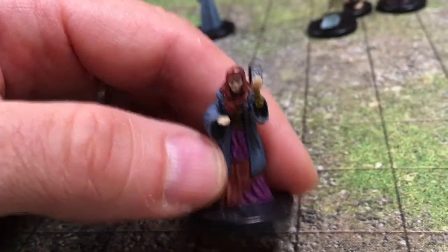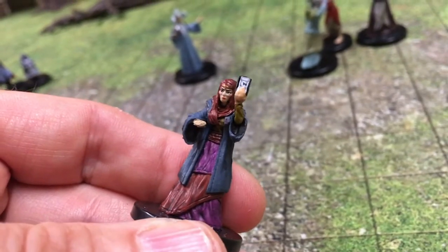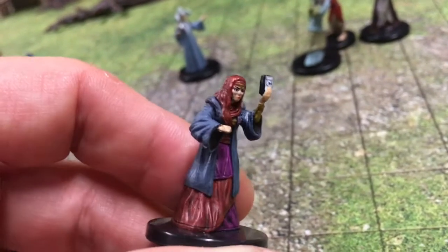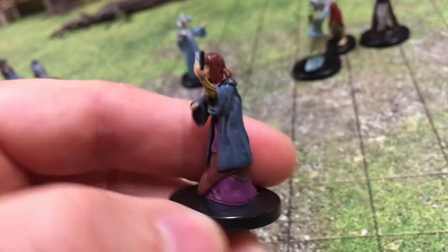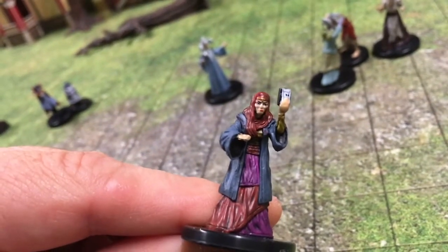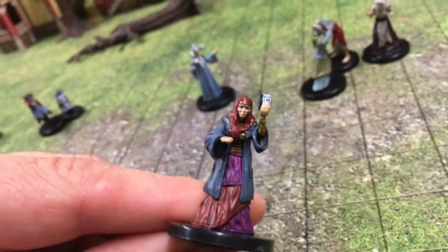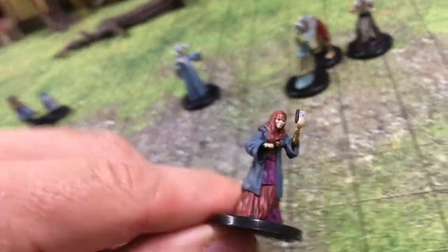Another early NPC that you may encounter is Madame Eva, depending on how you say it. I love it because she's holding up the Tarokka deck. Whether you're using Curse of Strahd or you just want a fortune teller, what a great mini to have — very colorful clothes as the Vistani like to wear. Look at the detail on the face — that's really good. You can almost hear her talk: 'This land will turn you against yourselves and against each other.'